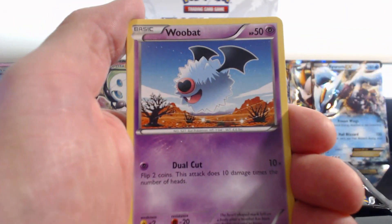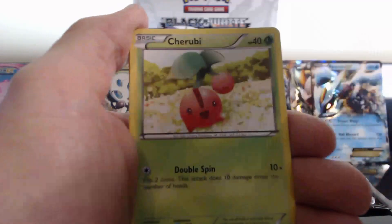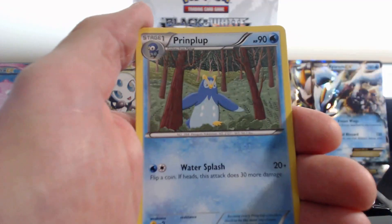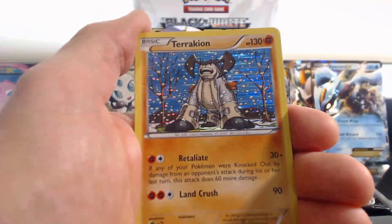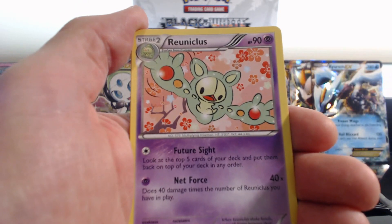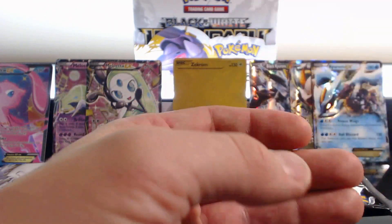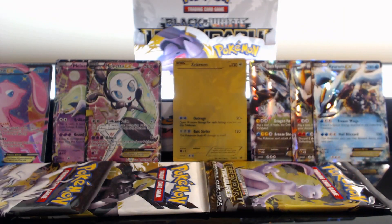Minccino, Seel, Woobat, Solosis, Teddy Russo, Cherubi, Prinplup, a Terrakion Rare Holographic, followed by Ryno Nicholas, and a Purloin.